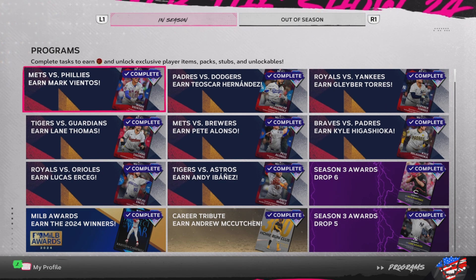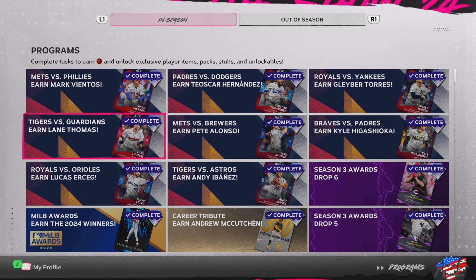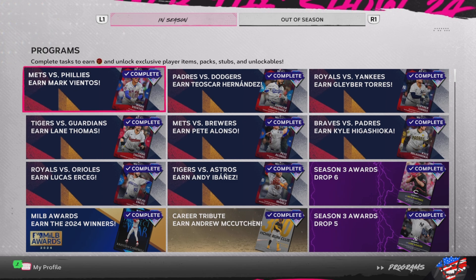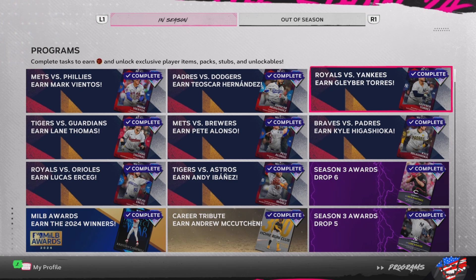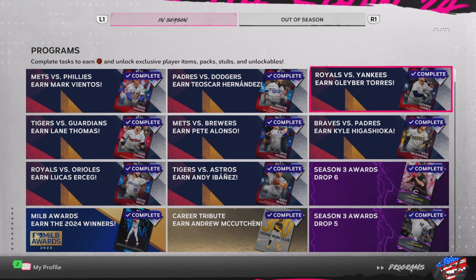Welcome back. Today we've got some more postseason stuff to try out. MLB The Show added some brand new content yesterday - we got the division series packs where you can get a 99 Lane Thomas, 99 Mark Vientos, 99 Teoscar Hernandez, and a 99 Gleyber Torres. Let's go over each of the new stuff, starting with the Royals-Yankees.